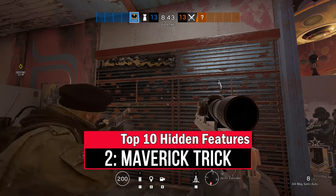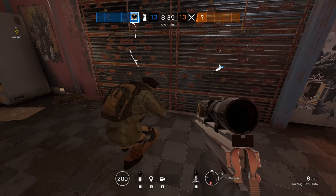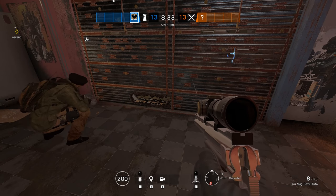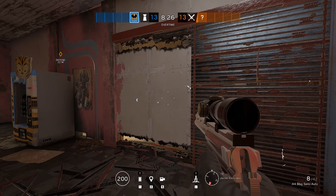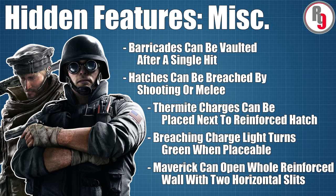Maverick might not be the best operator for opening holes large enough to get through, but if you have a teammate who can breach soft surfaces, you can use the following trick: just cut two horizontal lines across the entire width of the wall segment, and once complete, the entire reinforcement panel will fall away, leaving the soft surface exposed to being shot or blown open.